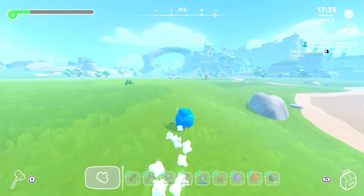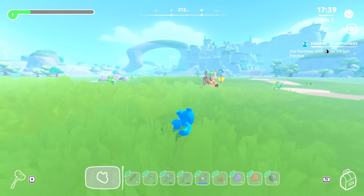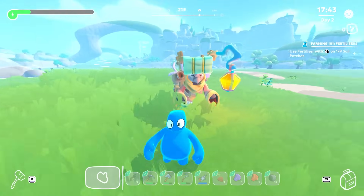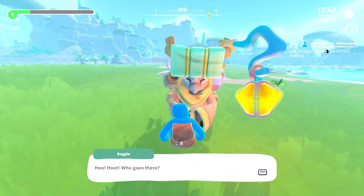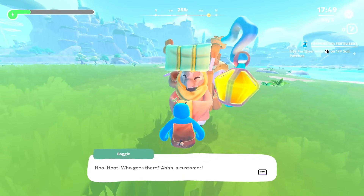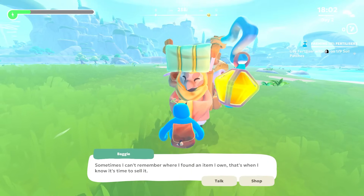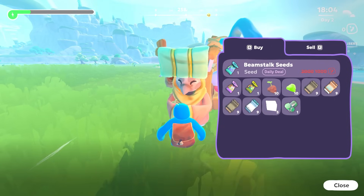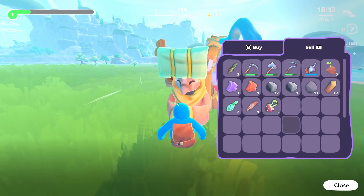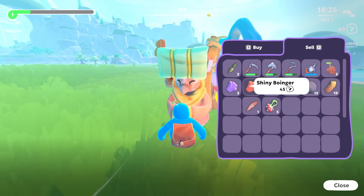The vex is over there again — why is that stuff so spooky? There's a person. I'm going to go and see him. Hopefully it's not a ghost guy. Are you a ghost guy? No, it's a traveling bird merchant! Hoot hoot, who goes there — a customer. His name's Bagel. He looks like a bagel. I'll buy everything you have. I don't have any money, but I can sell this guy some stuff. I'm going to sell him my babines.